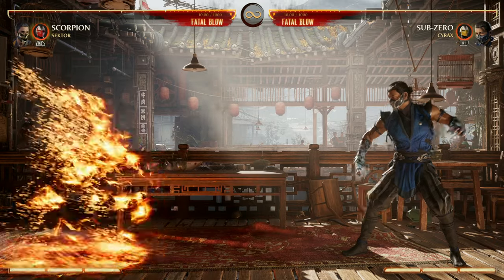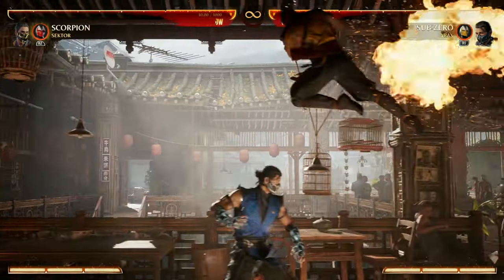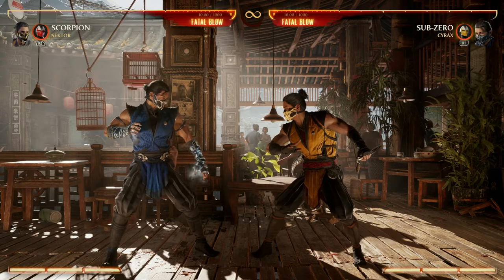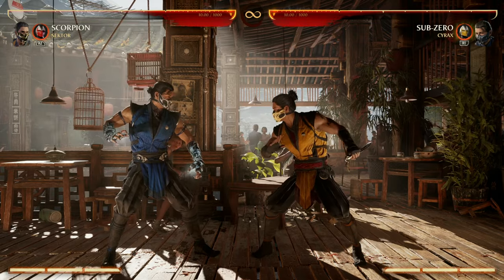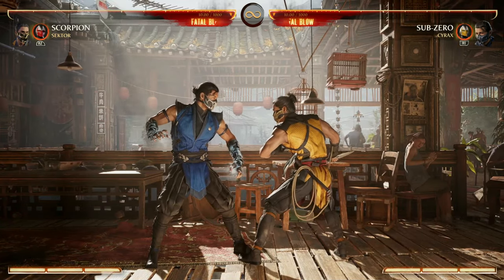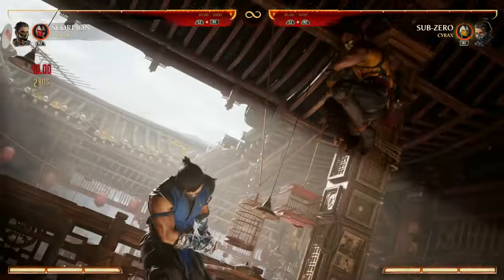Going back to special moves, of course we have the classic teleport — you can't have Scorpion without the teleport. Not only do we have the ground teleport but Scorpion also has an air teleport we can use in combos. The teleport is really good and the best part is it switches sides, so if you're in the corner you can use it to put your opponent there. If you enhance the teleport, you cancel into a stance and can continue with another hit, a combo string, or a grab.